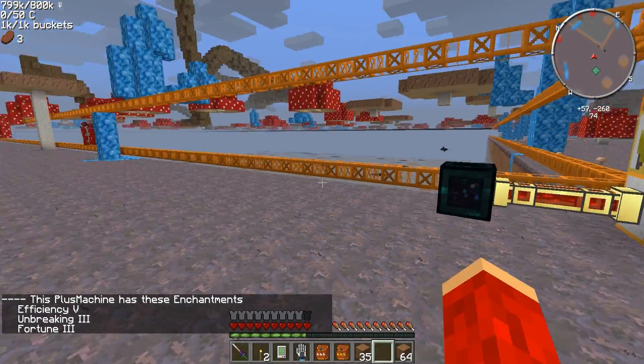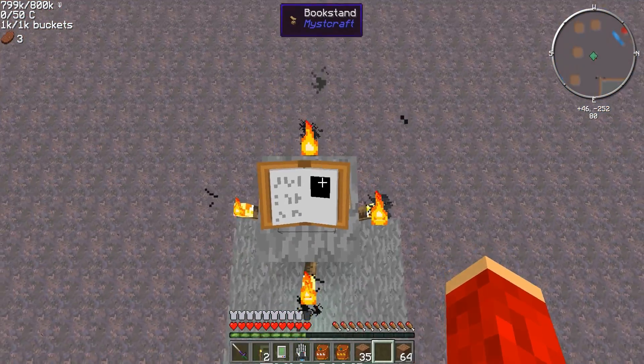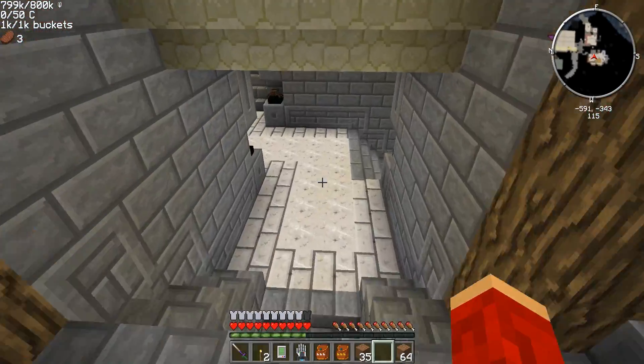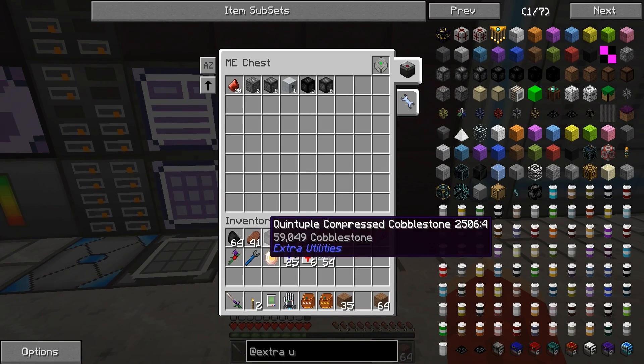Whatever combination I did, there was some kind — I don't know what it was — it said it was a redstone tick error or something. I think that was the block updater or detector block. I'm not really sure, I can't remember.